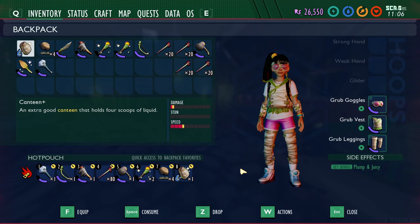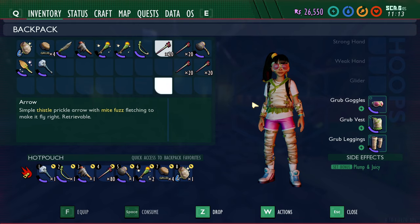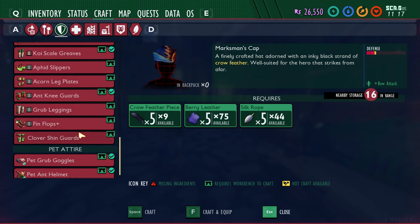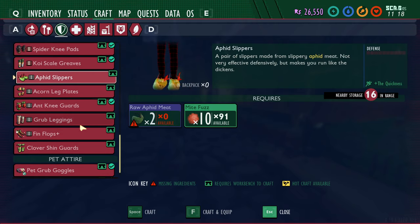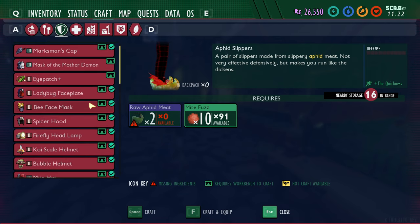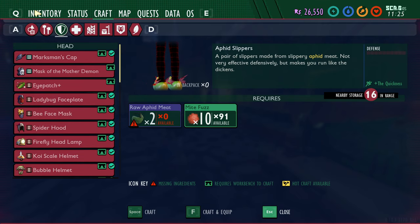So we're going to use all basic starting equipment such as the Sprig Bow and basic arrows. I'm going to use the Grub Armor. You can also use the Aphid Slippers if you want more movement speed. I'll use the Grub Armor because I get the full set bonus — I think it replenishes your stamina faster. But you could also use the Aphid Slippers or Clover Armor. To be honest, you don't actually need armor for this method because we're going to hunt the spiders from above using our Sprig Bow.